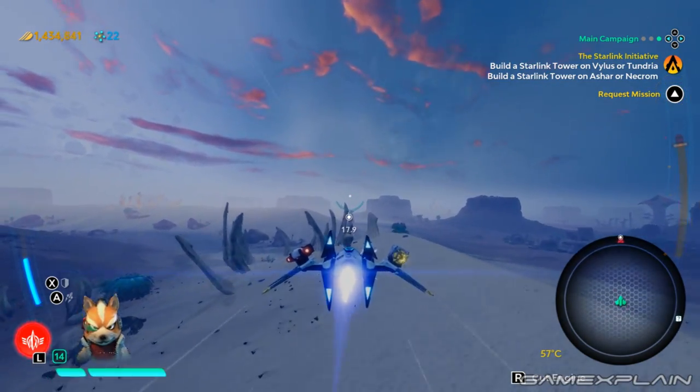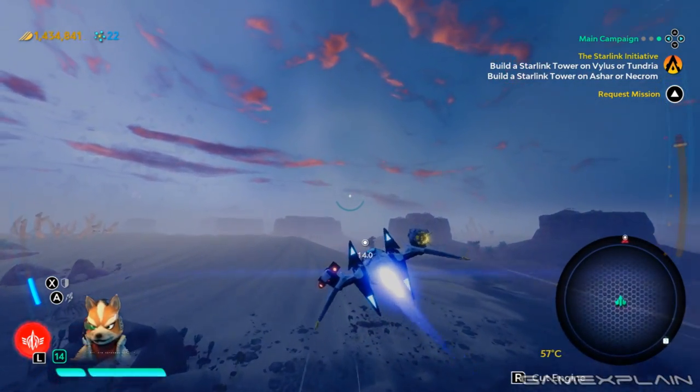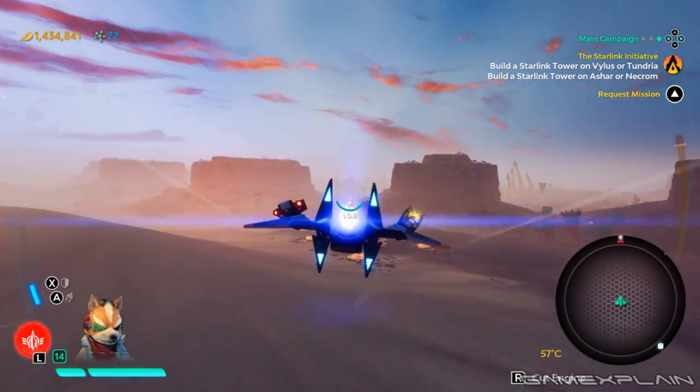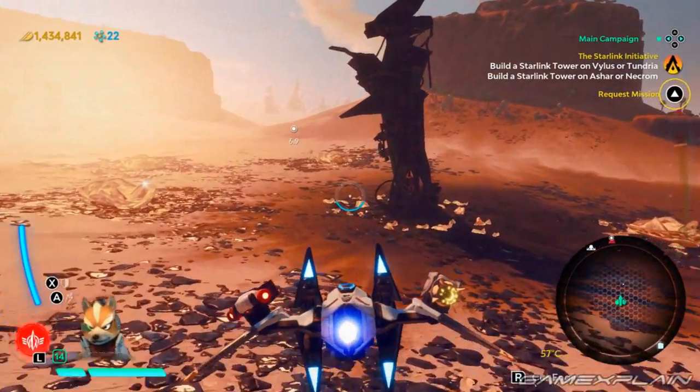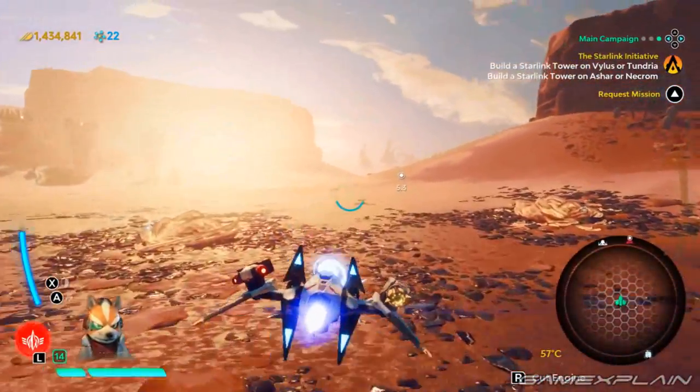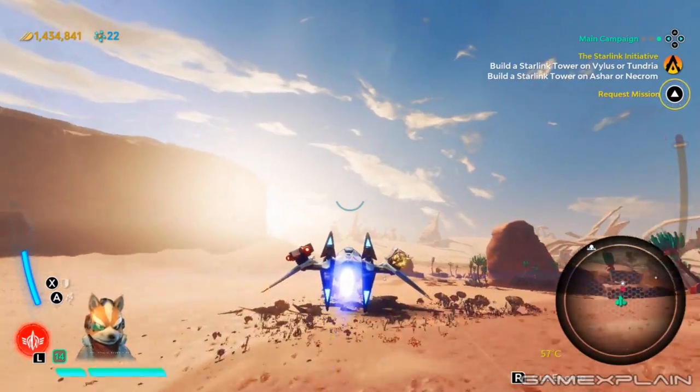And those are the basics of Starlink: Battle for Atlas. No one system is that confusing, but the way they all come together may not be as obvious and the game doesn't go out of its way to explain many of these aspects. Still, once you have a handle on the basics, it shouldn't be too difficult to take on the Legion and ensure your team has plenty of resources.